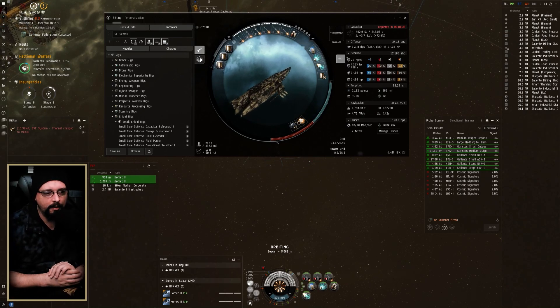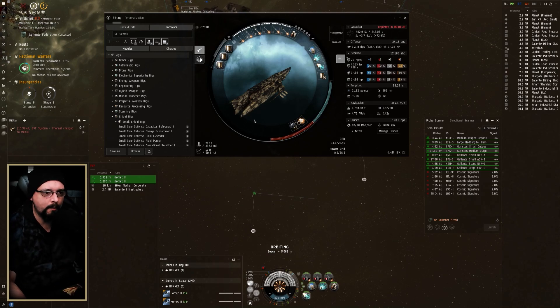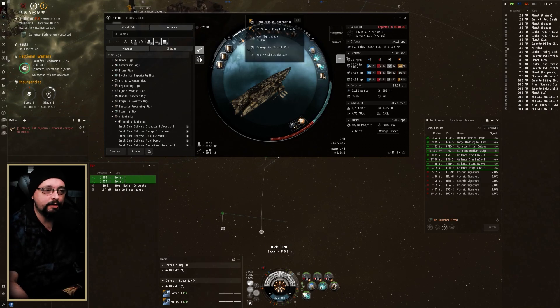I haven't done a ton of actual PvP inside of the plexes yet with it, but I'm hoping to kind of just set up for success with what I've got going on here. For the rigs I'm using buffer tanks, so defensive field extenders ones or twos.